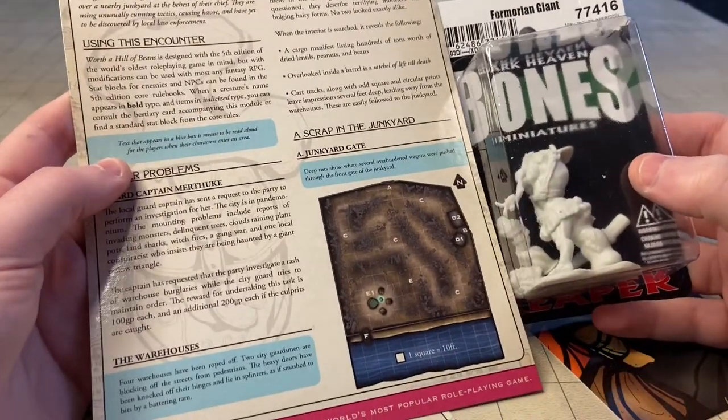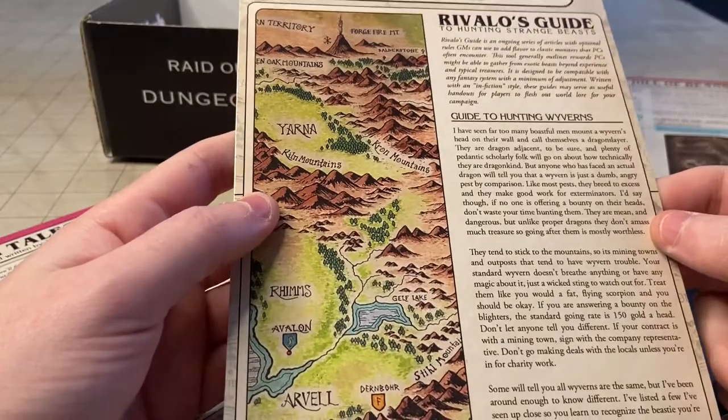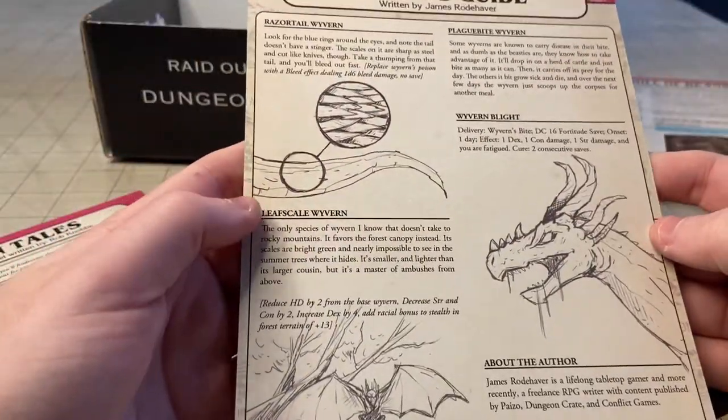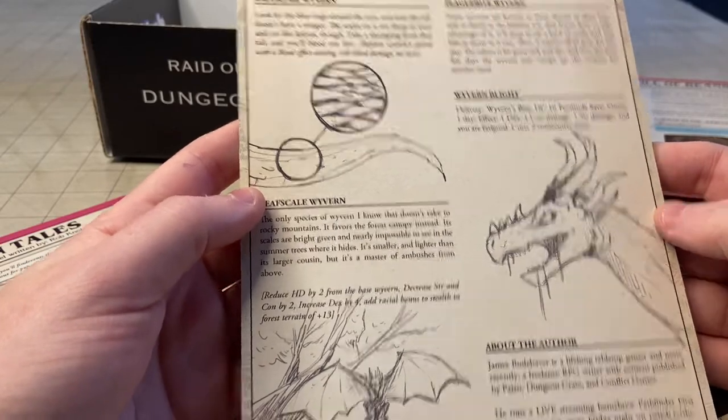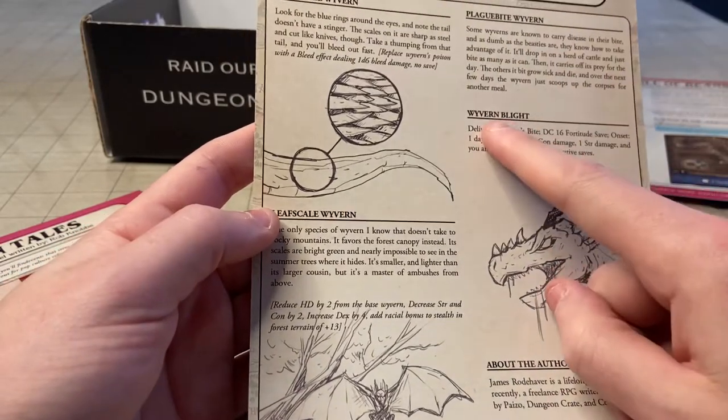We got a couple more here — looks like we got a 'Guide to Hunting Strange Beasts.' This is more of just an info blurb about some different monsters — different wyverns and the like.